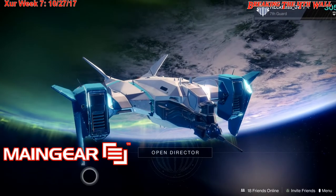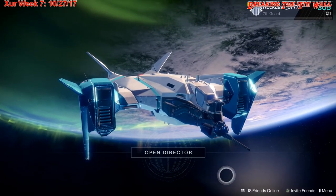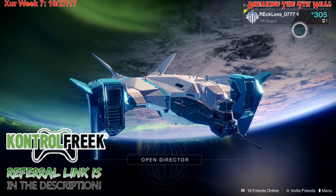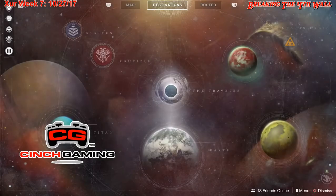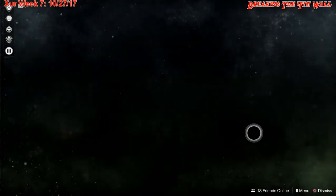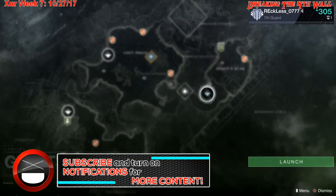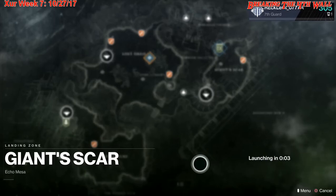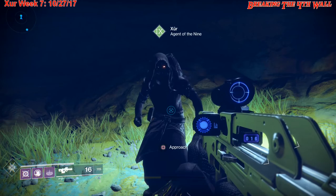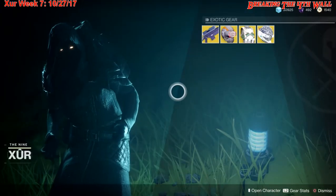Hey, what's up guys, I'm Reckless and welcome to Break the Fourth Wall. It's Friday, October 27th, 2017, and that means it is week number seven of Xur. Xur is located this week on IO by the Giant Scar, so we're going to mark him real quick and then head over there and find out what he's got.